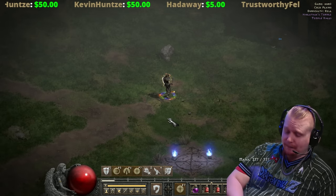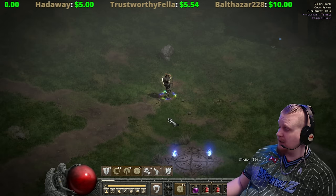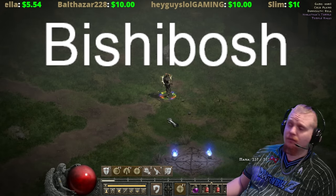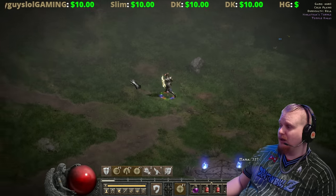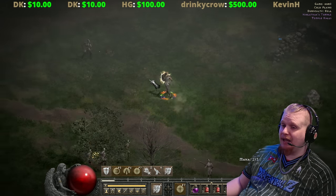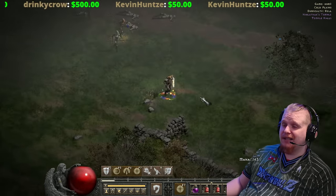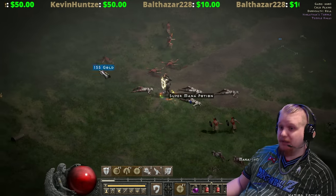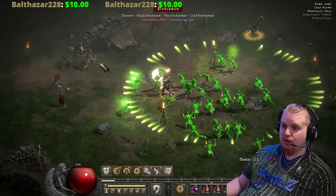The next super unique is Bishibosh, who has interesting trivia — he's actually named after a Diablo forum moderator. Bishibosh is always located in the Cold Plains, though unlike some super uniques he's not in an exact fixed spot but is always at a camp. His most notable feature is that he can resurrect other fallen shamans from the dead.